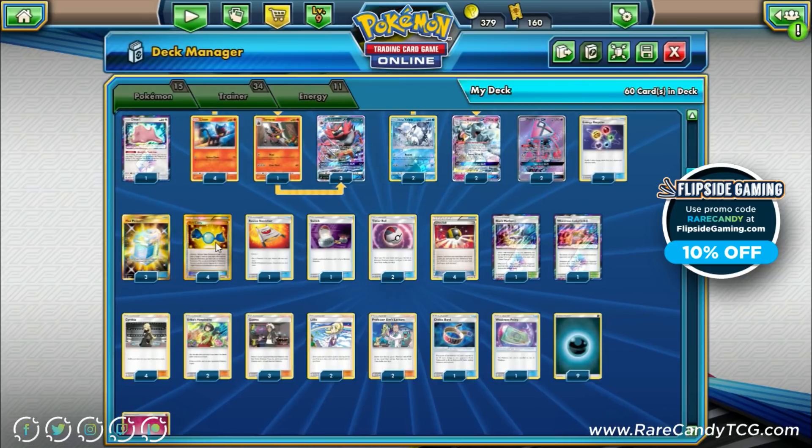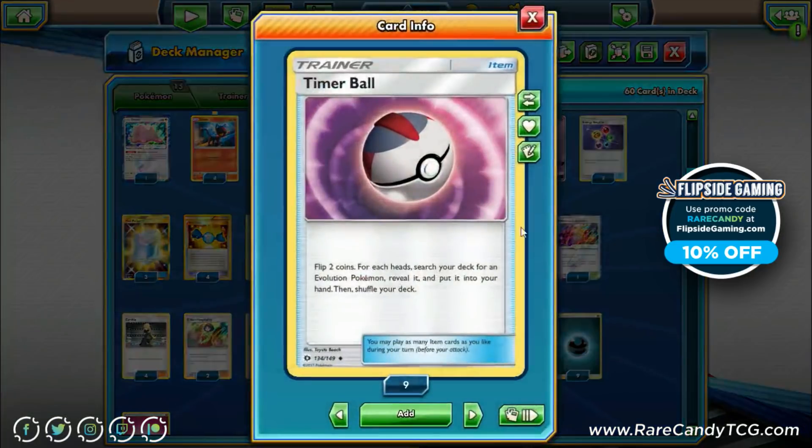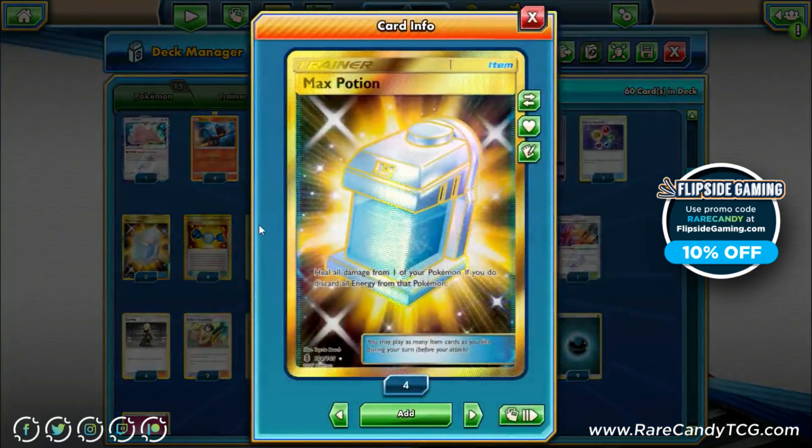For items: four Ultra Ball, four Rare Candy — standard inclusions. Two copies of Timer Ball as well, because we really need to find Ninetales and Incineroar as quickly as possible. Flip two coins; for each heads, search your deck for an evolution. It's especially nice off Ninetales — sometimes we can evolve into Ninetales, grab a Timer Ball and a Rare Candy, and find our Incineroar. It is a flip card so you might get unlucky, but most of the time it's a solid inclusion.